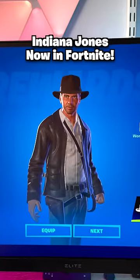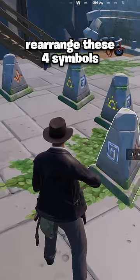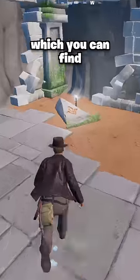Indiana Jones is now in Fortnite, and with him a new temple location with a secret vault. To get inside, you'll need to rearrange these four symbols in the correct order, which you can find around the temple.